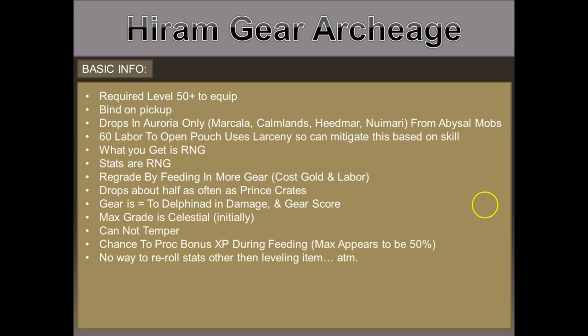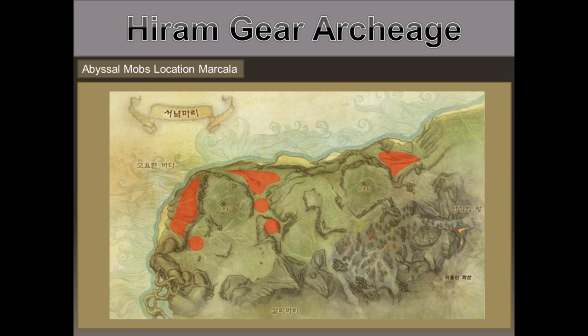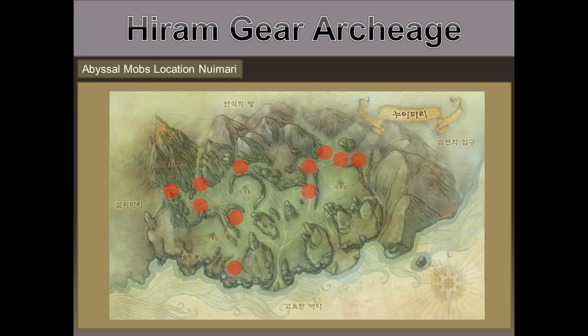First up is Hedmar. Each little dot on the map represents a spawn point, and it's about 12-ish mobs depending on which point you're at. Next up is Markala — these actually have larger spawn areas with a bit more mobs, but they're pretty spread out from zone to zone.